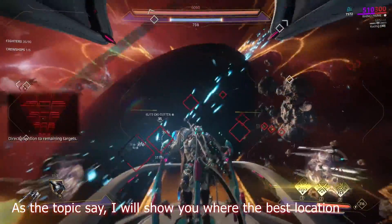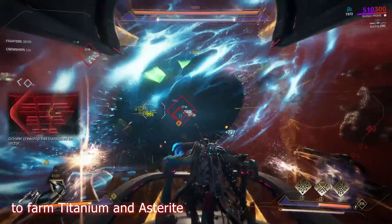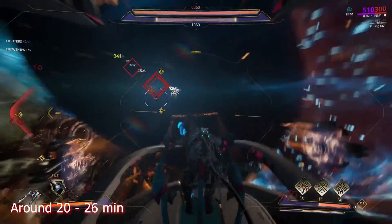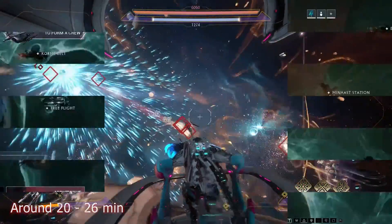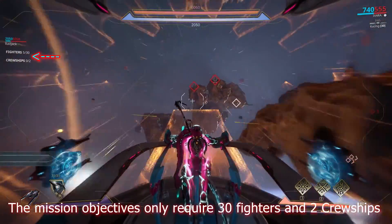As the topic says, I will show you where the best location is to farm titanium and astrite — an average of 7k titanium and 800 astrite in around 20 to 26 minutes. The location is at Earth Proxima, Fangool Satellites.